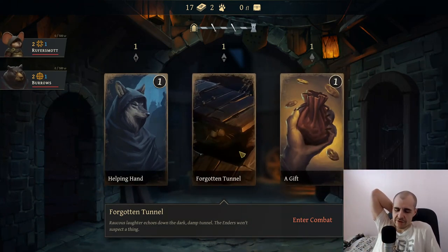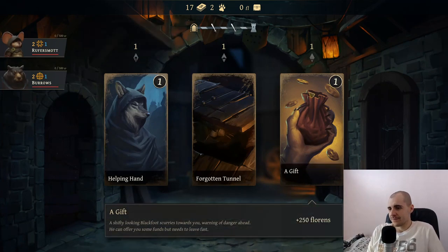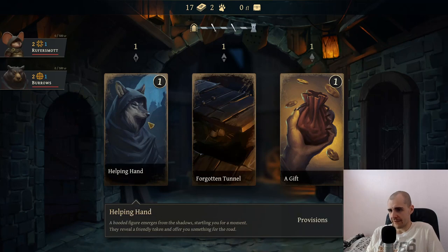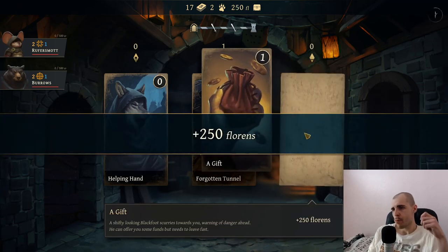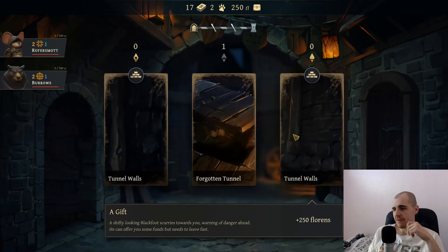So basically we have the option between three choices here, and we're gonna keep getting three choices. We can get 250 money or enter combat. I think we might just take the 250 money here.